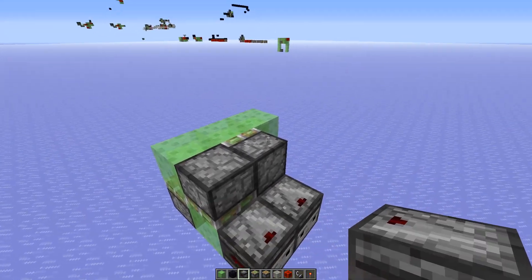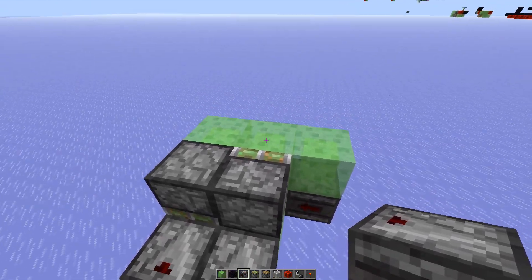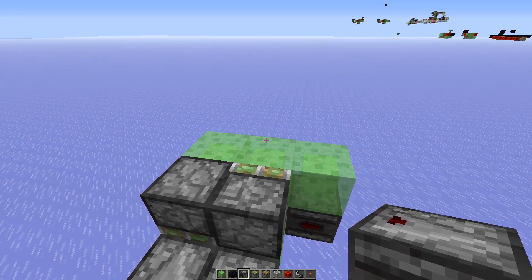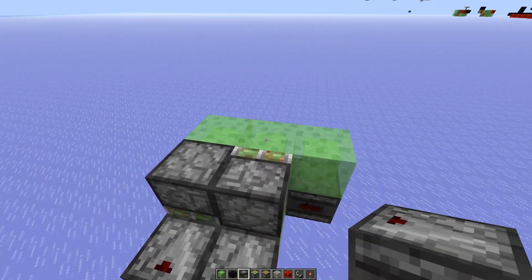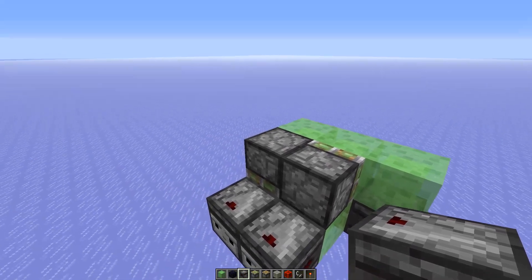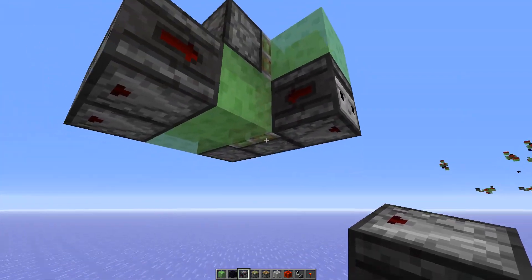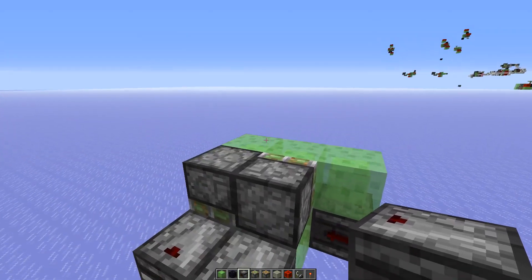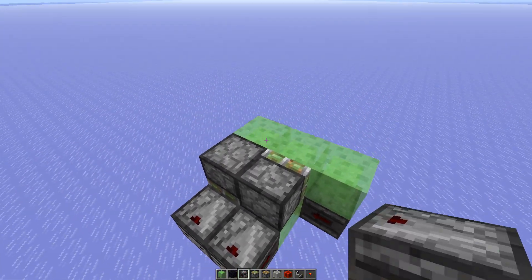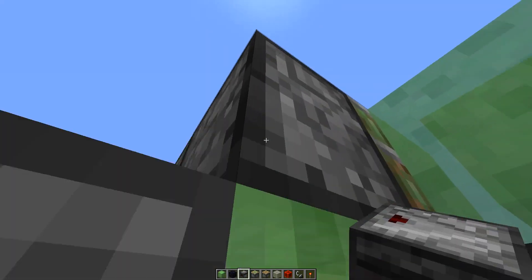But if you would power this sticky piston now with this observer, the update order is wrong. Generally in a flying machine, the observer that is furthest away from the point the structure is pushed updates first. As you can see here if you follow the path: one, two slime blocks and then the observer at three. What's important is that we power this downwards-facing sticky piston first, but here we also have one, two, three — an observer powering this sticky piston as well. So depending on direction, either that observer or this one would update first. In order to avoid those issues, just add two more slime blocks like this and add the observer here — this way we can make it non-directional.